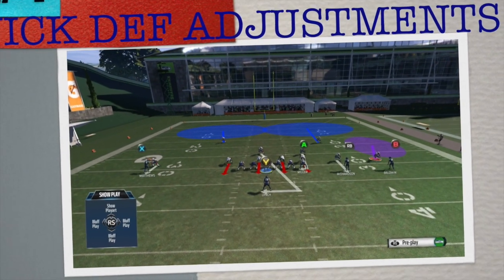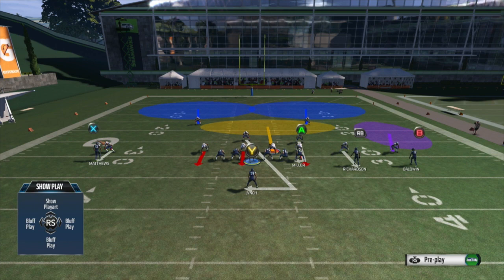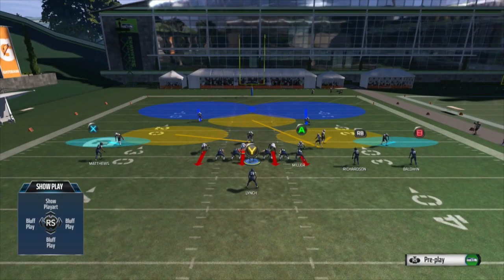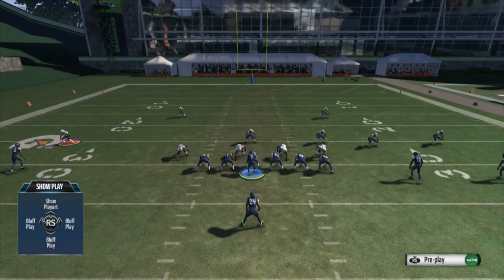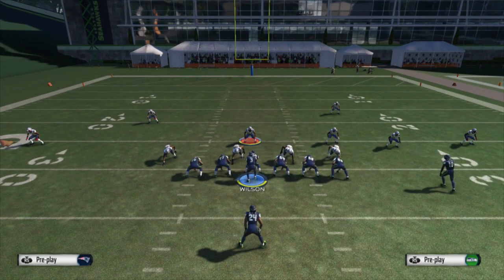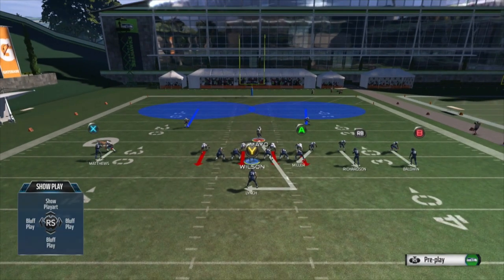Here is our favorite new addition on the defensive side of the ball for Madden 16 — the quick defensive adjustments. This is the greatest feature added in a long time for advanced Madden players. Say you're in two-man under or cover two — there are going to be times where you need to make key adjustments, like putting the outside corner in a hook zone, manning him up, or taking the free safety to play the seams. Whether you're setting up a blitz, a coverage, or a run defense, if you're playing against a high-octane offense, you have to make adjustments.